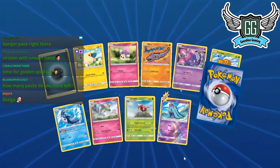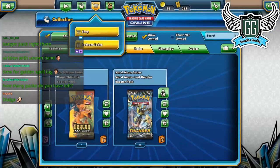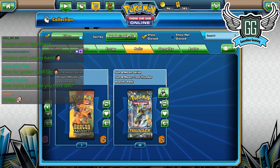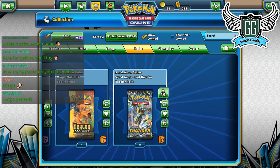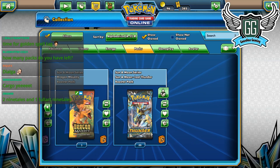How many packs do I have left? Let's check — 88 packs, which means we've opened about 76. So we have 24 packs left. I'm going to reset the account so I can get better pulls. Two Nine-Tails and one full-art Nine-Tails — good, good! Magcargo, yeet!